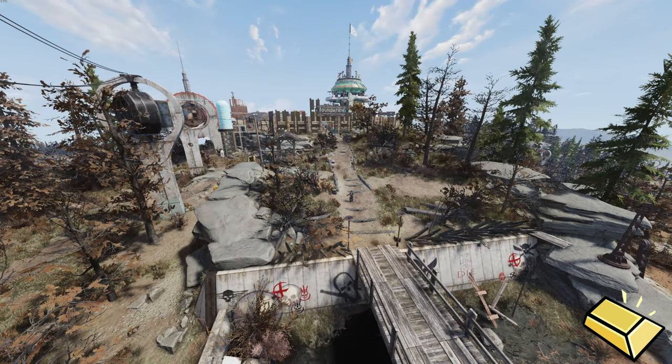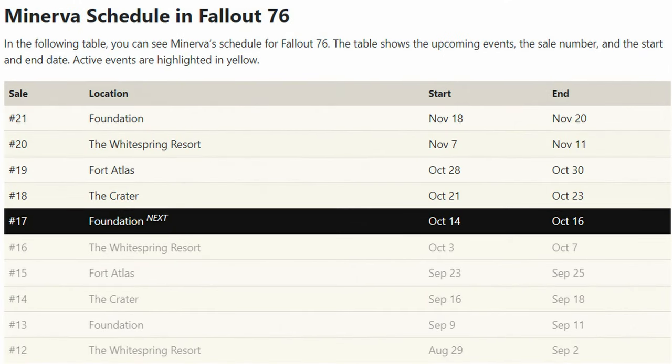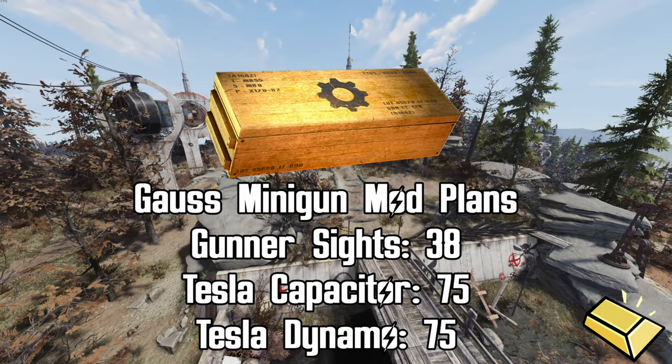As a reminder, if you don't have enough gold bullion to pick up everything you want this week, don't fret — she will be having her big sale on November 7th at 12 p.m. Eastern through November 11th at 12 p.m. Eastern at the White Spring Resort. That means the sales on October 14th, 21st, and 28th will all roll into that big sale.